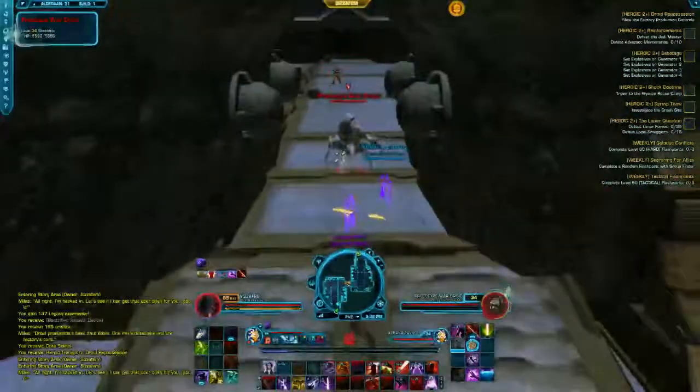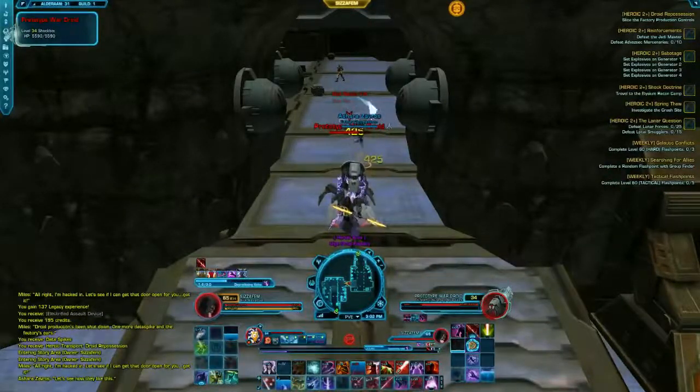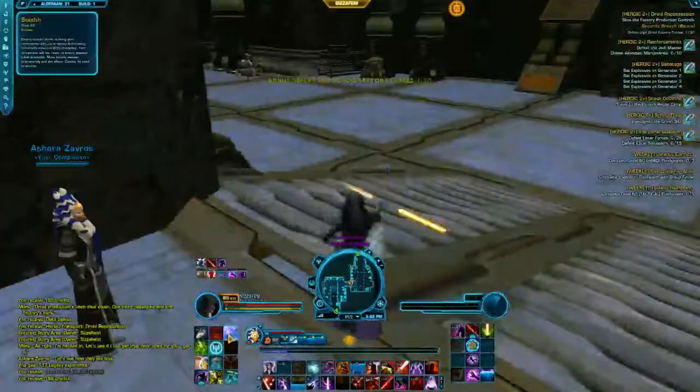When the door opens, there is a risk of him provoking the group behind him. So pull him back with you and keep him stunned until he is killed. Even if you stun him, you will notice that he will persist going backwards when waking up.